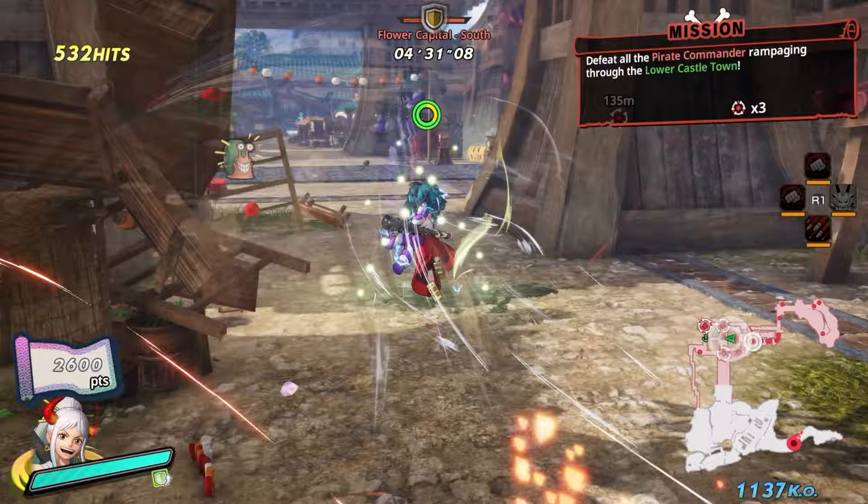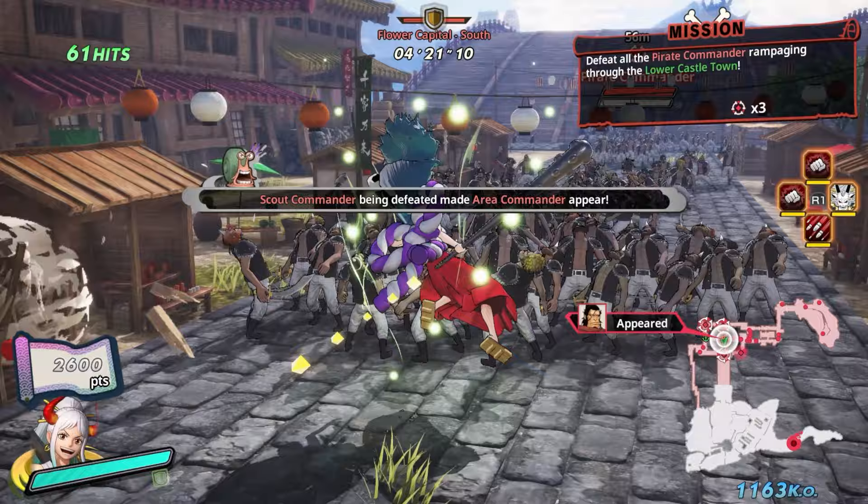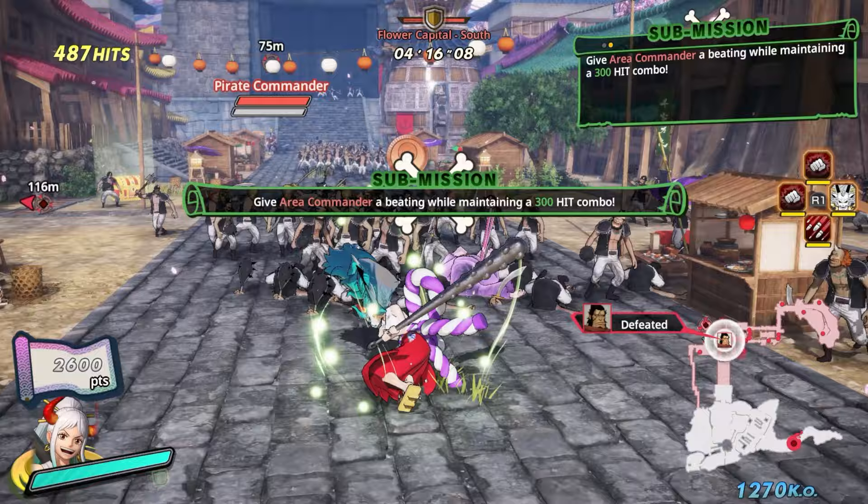Then you come to the middle. Remember how that scout commander was going somewhere? If you move up or right here, the person you're looking for is right here. You need to beat this person with a 300 hit combo - it shows on the top left - if not you fail it. We got it, so that's another mission completed.